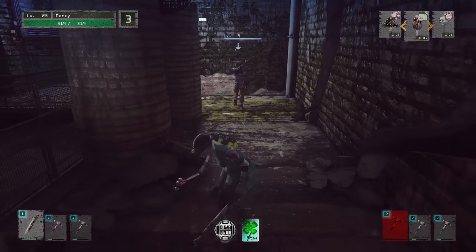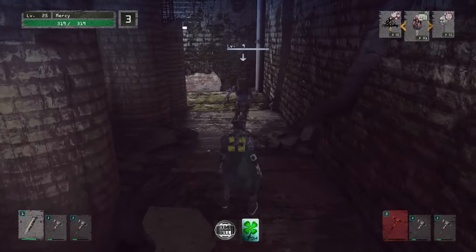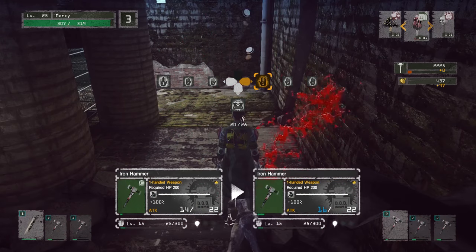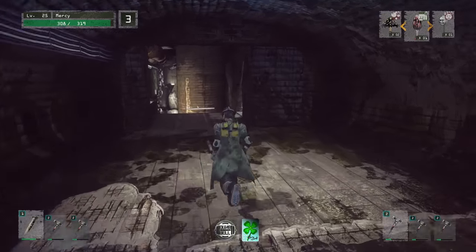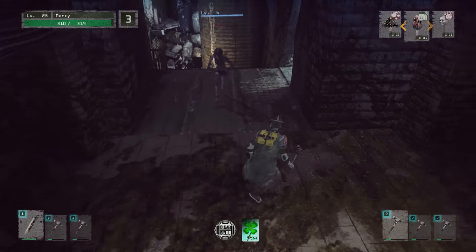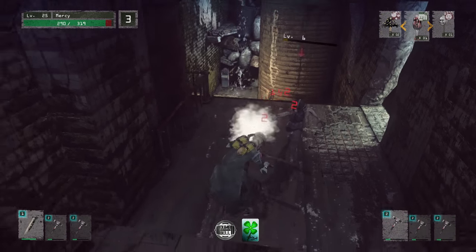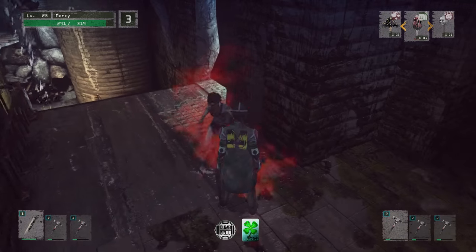I showed you one grotesque finish at the start of the last video, but this one you actually see a combination of some. You see me use the iron where you melt someone's face off, which is really badass. The awesome thing is that every single weapon has its own grotesque kill. You can actually finish off an enemy with your bare hands and do a grotesque kill — it's kind of like Bane vs Batman, where he breaks Batman's back and snaps him in half. You can actually do that in this game.